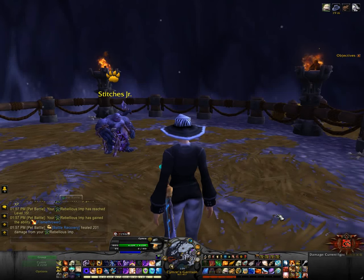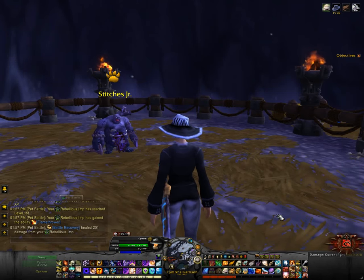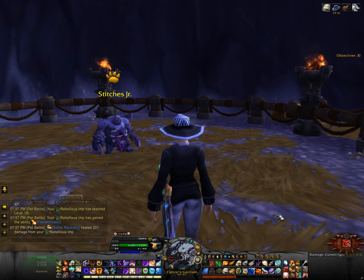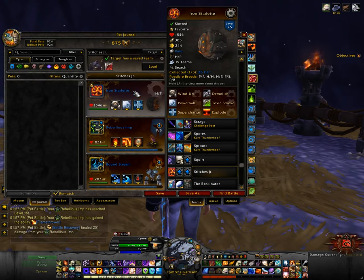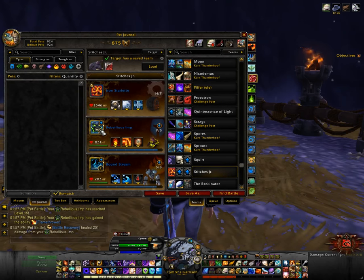Hi everyone! Today I thought I'd do another Pet Menagerie video. As you can see it's Stitches Junior, and my team is pretty much what I had back when we were doing Warlords of Draenor. So the Iron Starlight in the first slot — I always like the Health P breed just because of the added amount of health that it has — and two leveling pets.